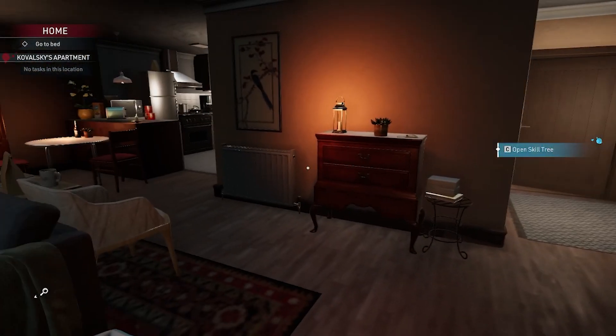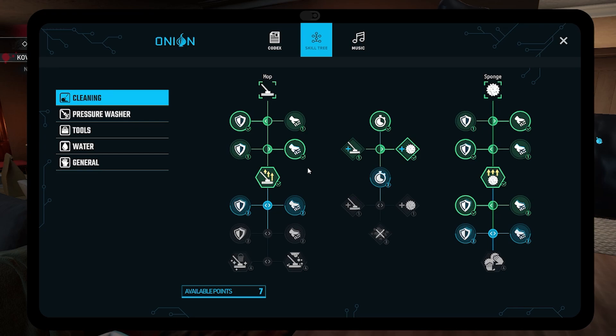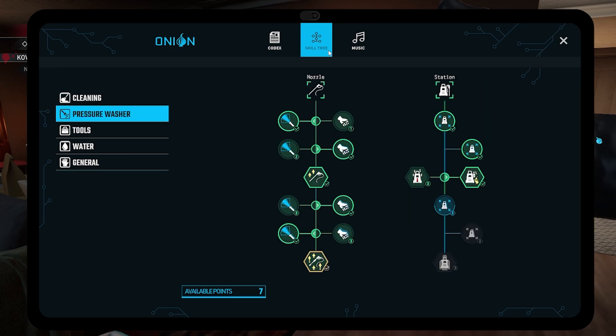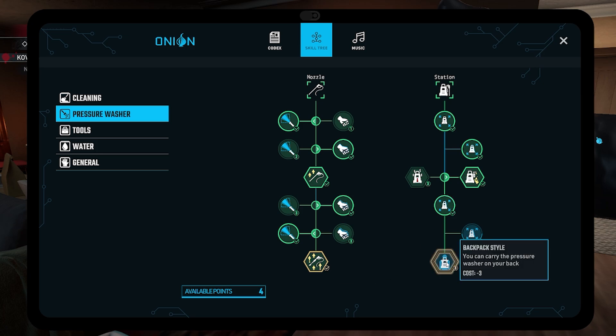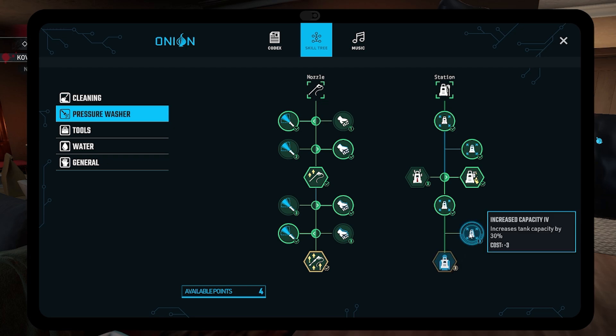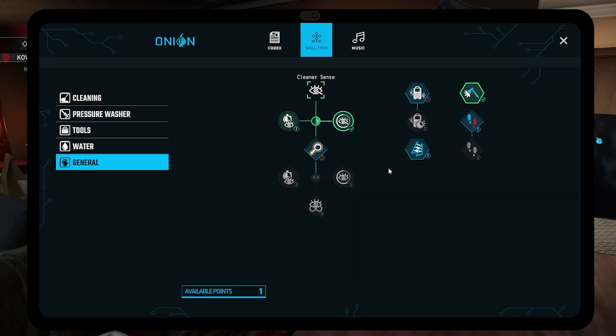Back on Crime Scene Cleaner — I must not have used my skill points last time. I've got seven points. The nozzle for the pressure washer is fully upgraded. The station can be upgraded again to increase tank capacity by 30%, yes please. The next upgrade lets you carry the pressure washer on your back. I might just save the point and get the ladder if I feel I need it.